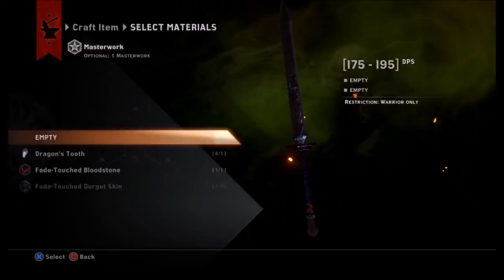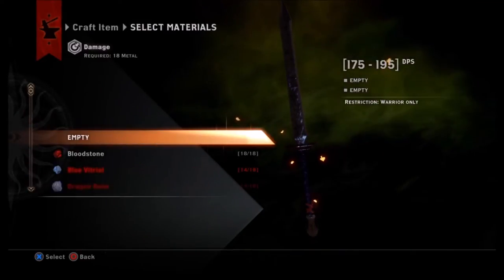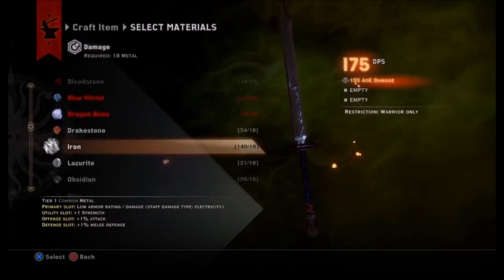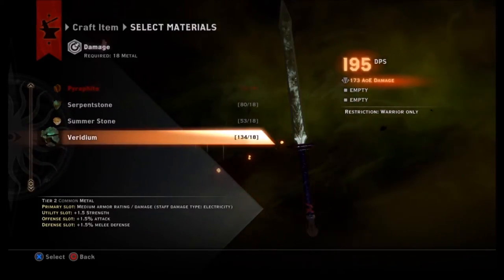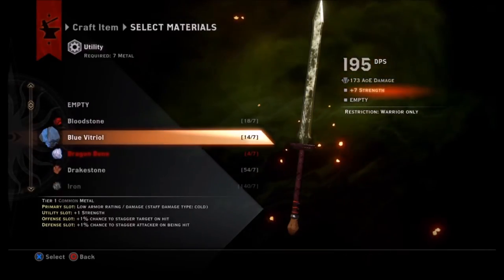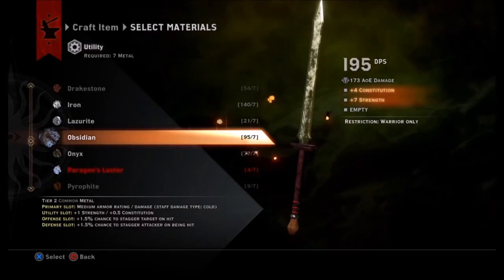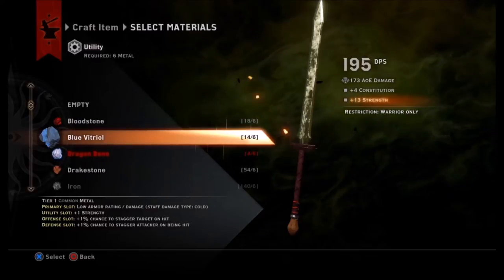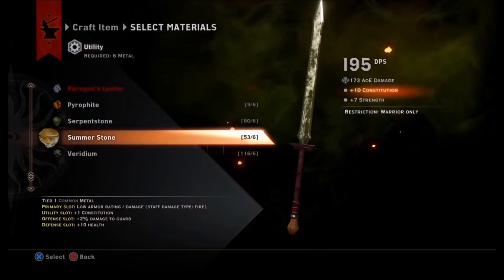When actually crafting a piece of gear, you put your fade-touched or dragon part material in the masterwork slot for the desired effect. Some materials will raise your weapon's base stats far beyond the normal cap — dragon bones, for instance, raises it to 236 when the max is supposed to be 195. That's due to the rarity of the material. I'd need 18 dragon bones for that, so I'd save those for end-game gear — level 20s — rather than wasting them on a level 15 item.